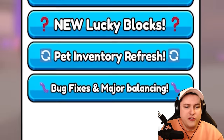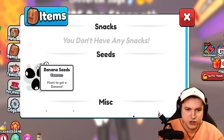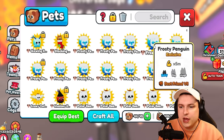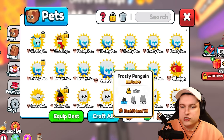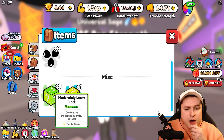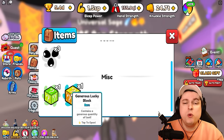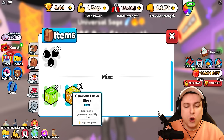The pet inventory refresh is literally just that they added the inventory of the items — there's nothing else besides the one we had before, which made the pet UI a lot nicer. Coming back to the lucky blocks, we're going to go ahead and check these out because we have two of them right now. I'll do a little more grinding while we wait for the fruit to grow.